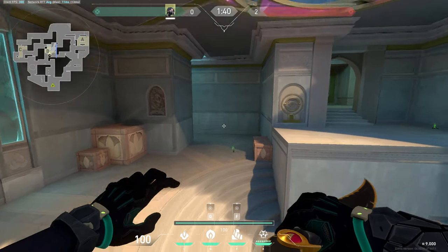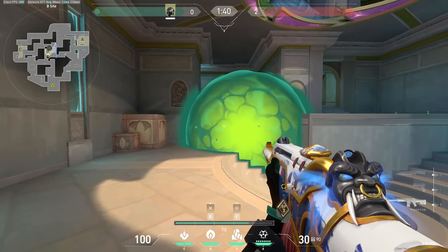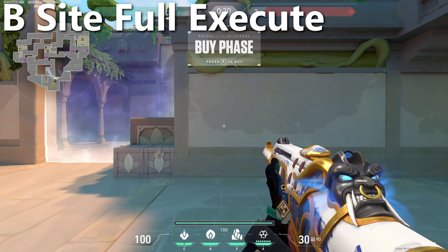The orb will land right at the back site of B, covering the peak right from the defender spawn. The full B site execute is going to look something like this.